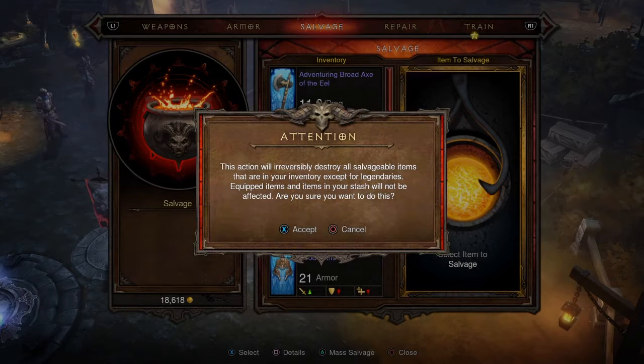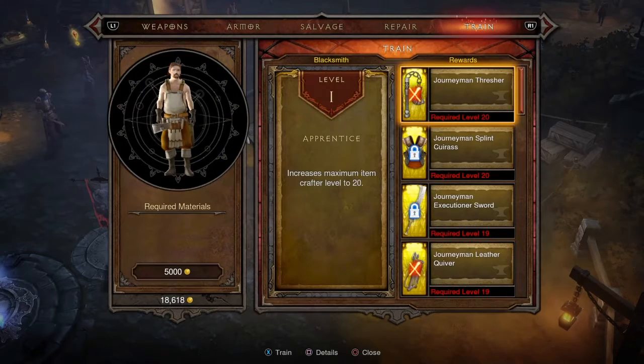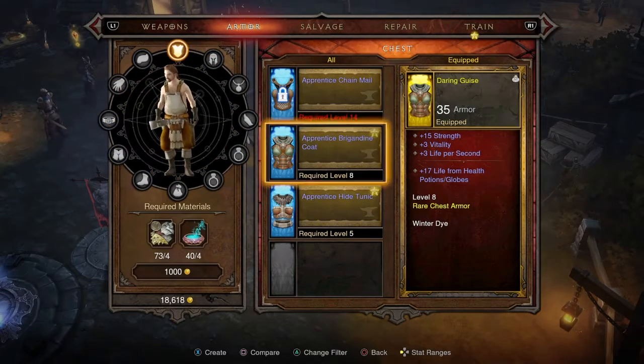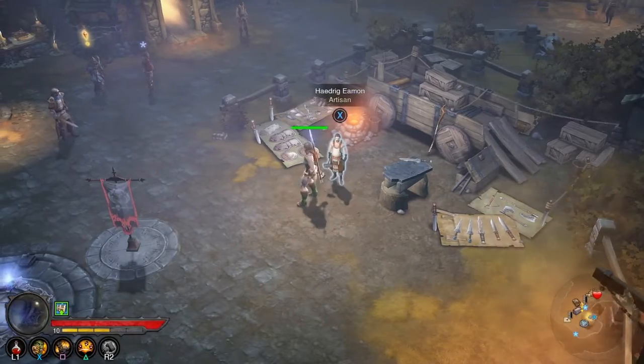Mass salvage — this is going to get rid of all my items. I can train him at level 20. Oh my gosh, he can make me stuff. Look — he can make me different armor. Now I know where to go. Thanks, Haedrig.